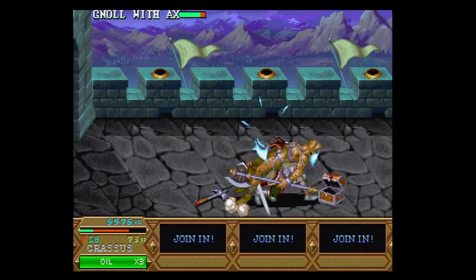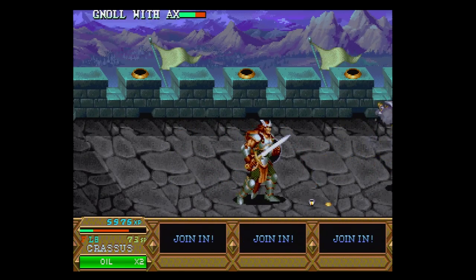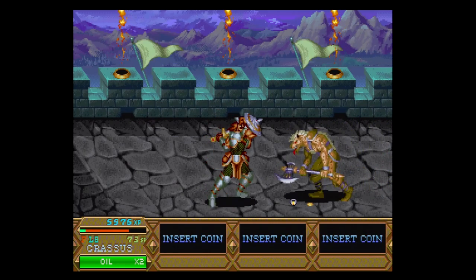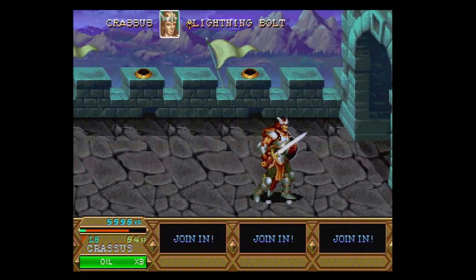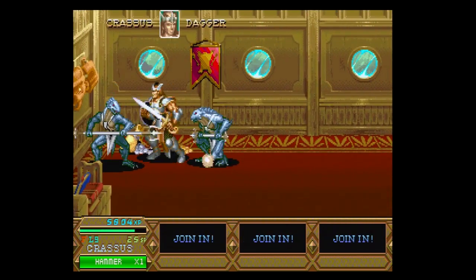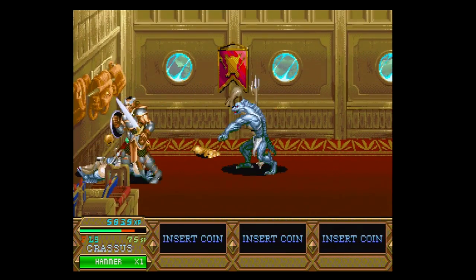Enemies also have access to these items, so you have to be really careful while you play, because it's really easy to get surrounded and enemies have much more advanced reach than you do. Speaking of enemies, they also have advanced tactics which include blocking, strong combo attacks, dashing attacks, crouching, and evading. This makes even the most basic enemy quite formidable.